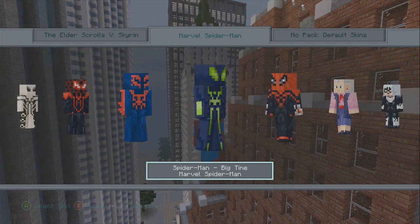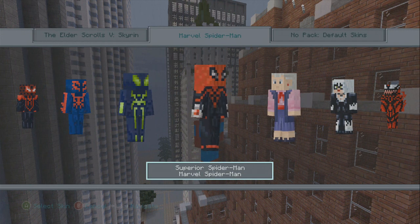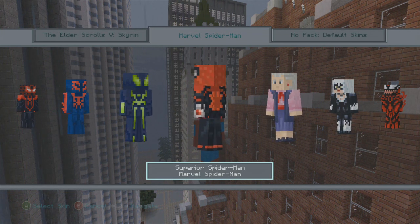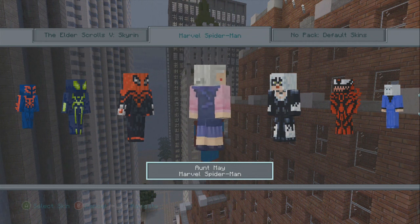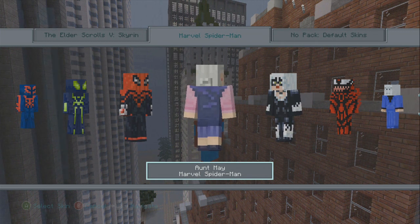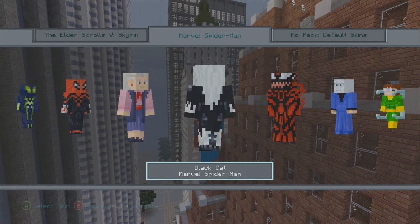Big Time Spider-Man has a neon green and blue look, pretty cool. Then we have Superior Spider-Man — he looks kind of beefed up, and his back actually has a 3D spider that pops out, which is pretty cool. Then we have Aunt May — I'll give anyone credit who uses Aunt May as their skin; you have a lot of confidence. We have Black Cat, which looks pretty cool.